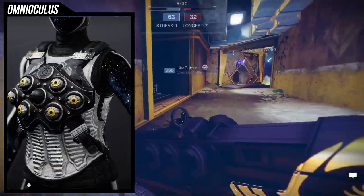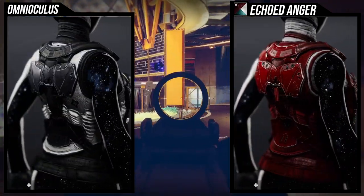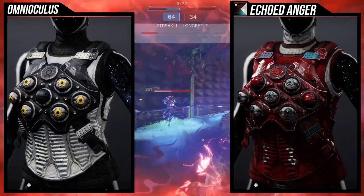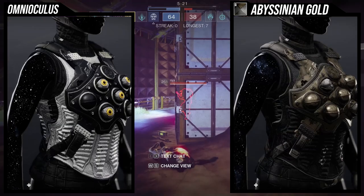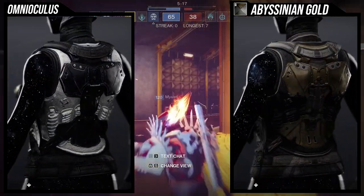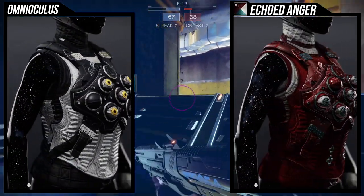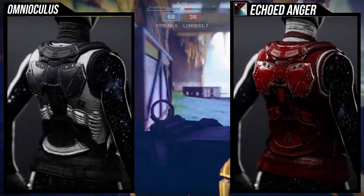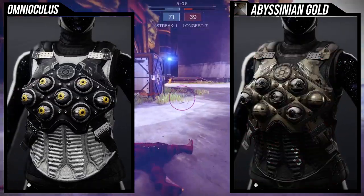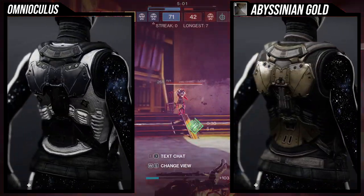For shaders, you'll notice I actually took off Sato Tribe specifically because I don't think it's obtainable right now — and it's so rare that a lot of people won't have it. So I decided to show two shaders that are actually obtainable: Echoed Anger, which you can get from a raid, and Abyssinian Gold, which you can get from Eververse — it's been sold three or four times this season so it comes back fairly regularly.